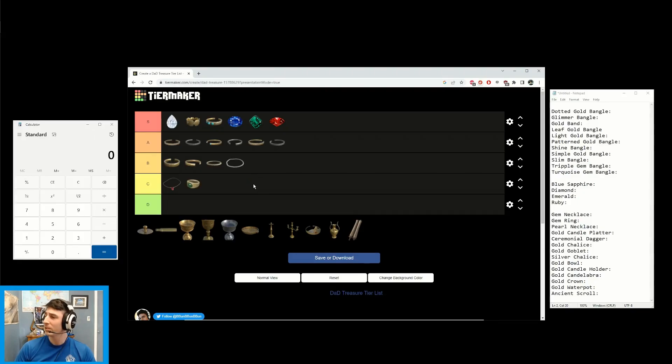The gem necklace and gem ring are going into C tier. They're unique looking, but they're just not as good. They can be competitive sometimes, but only in the green tier. Green is generally good to snap up since it's still a one-slot, so it is still pretty decent.